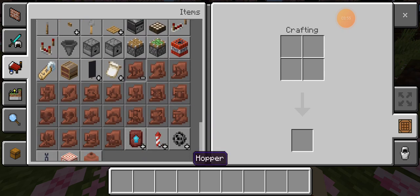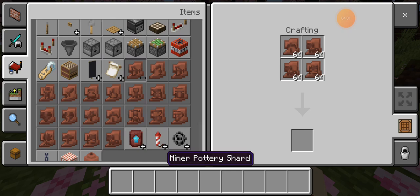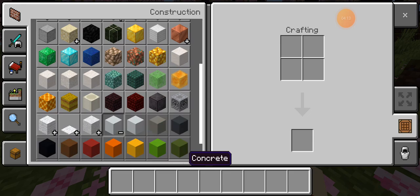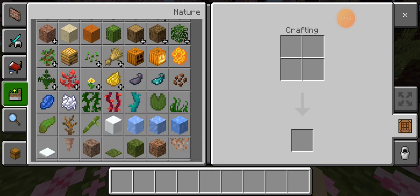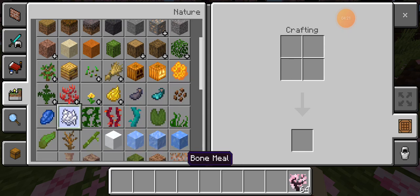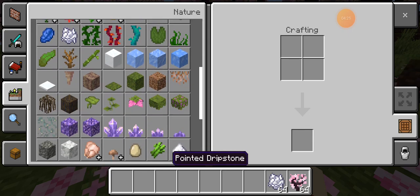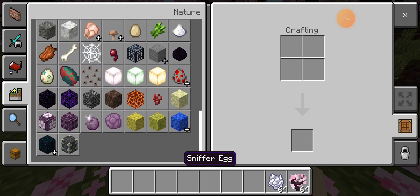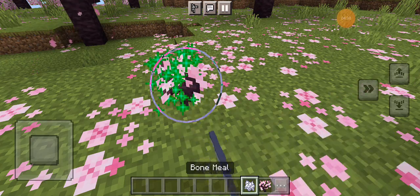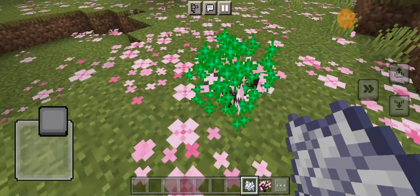Oh, and they've got pottery shards. If you put four of those together, don't you get something? And there's a cherry sapling — wasn't that the sapling for the cherry? Yeah, there's a cherry sapling. I'm going to try bone mealing it and see what happens. Also, there's a sniffer egg — I forgot about that. I'm going to try hatching one. All right, let's see if the cherry sapling works. It's not working, so I'm going to quickly Google it.